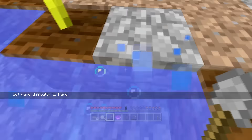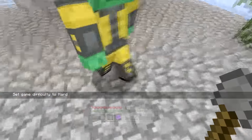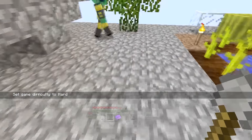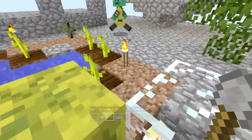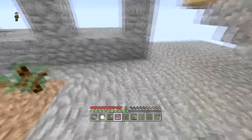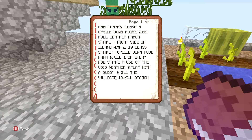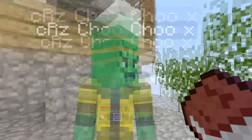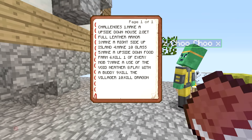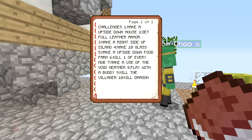I'm just going to fill in that random hole there before I fall in it - that would be really awkward, terrible. So we have to complete our challenges. What challenge are we going to complete in this video? Let me read the book. Challenges: one, make an upside down house. Complete! Got our upside down house - needs a door but anyway.